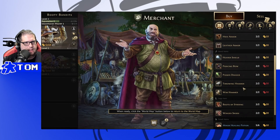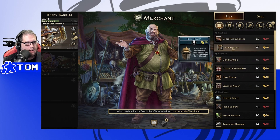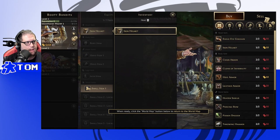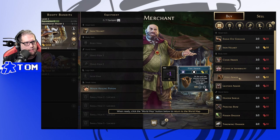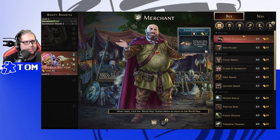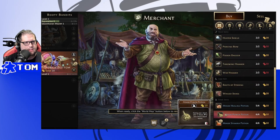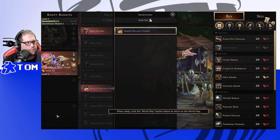Let's go ahead and buy the Iron Helm — when you're attacked, it causes the enemy's attack modifier card draw to be a times-two effect on defense, which isn't bad. We'll equip that plus a Minor Healing Potion, and we still have 10 gold left. We'll hold that in reserve. I like that Iron Helmet. Both characters equipped — back to the world map.